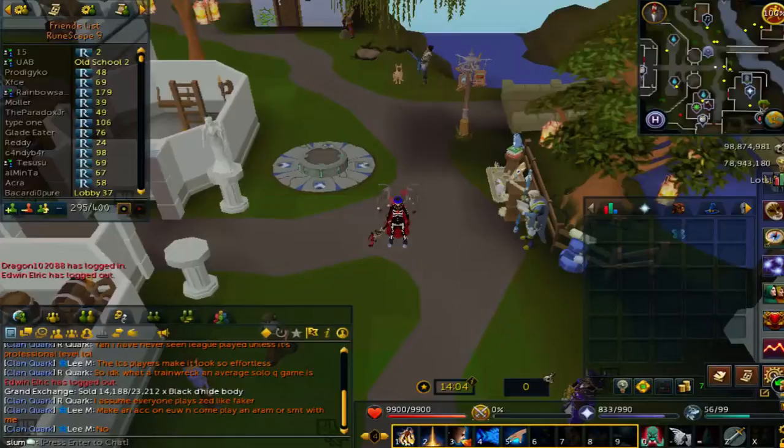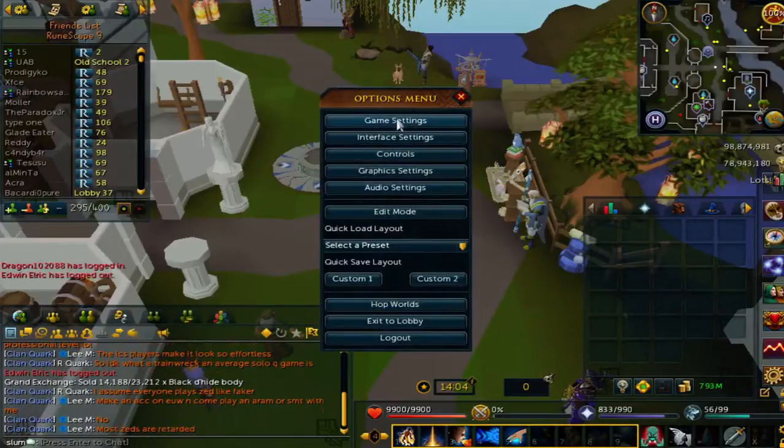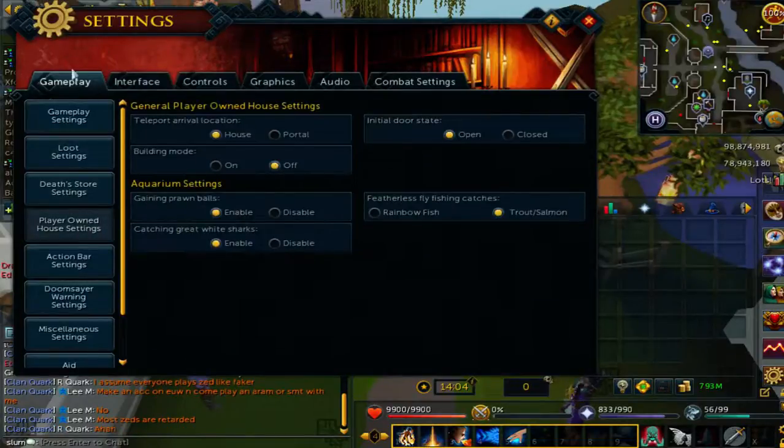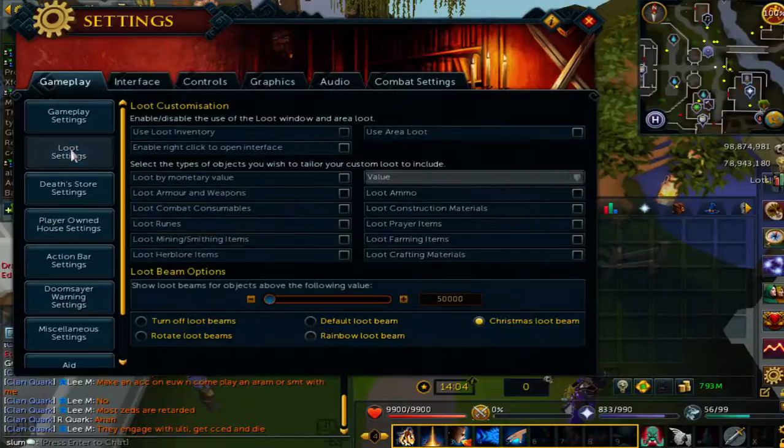It looks like this. Click that. Go to Game Settings. There's all these things over here. First, you want to be in Under Gameplay. There's all these over here. Go to Loot Settings.